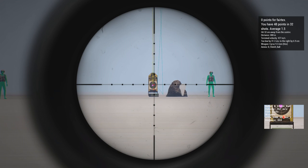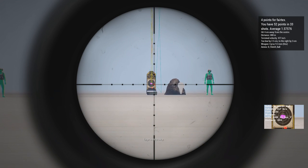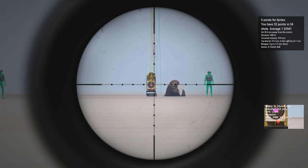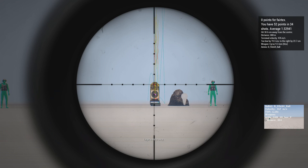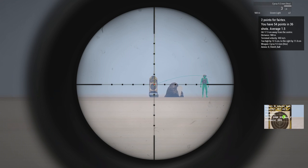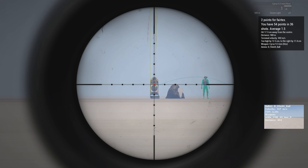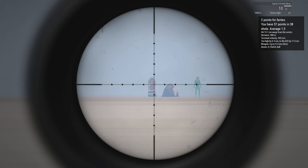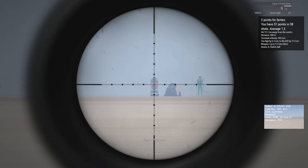Overall, I feel the effective range of the Cyrus is about 700 to 800 meters. You can hit targets beyond that range, but you won't be nearly as efficient as when shooting someone at around 600 meters. I prefer to use the DMS or AMS scope along with a silencer attached, and even then I like to keep moving around. Finding decent spots far out from the objective can sometimes be nice.